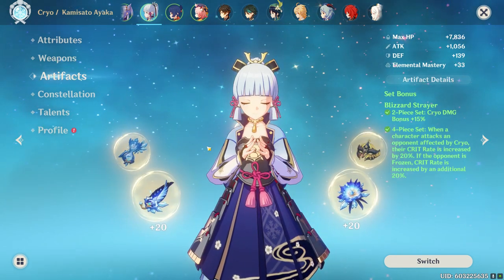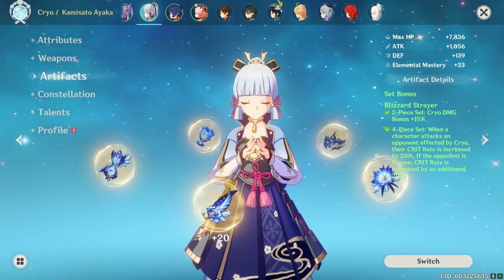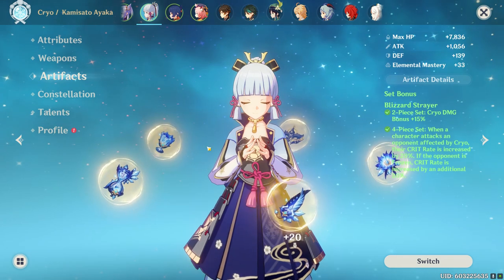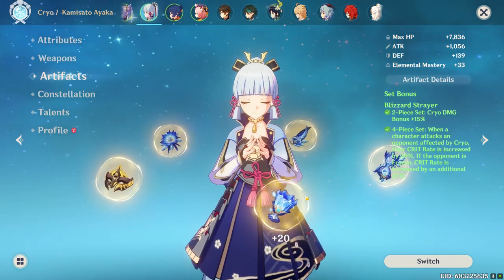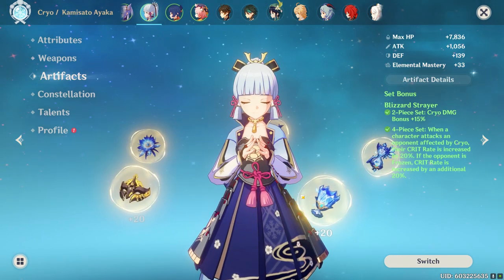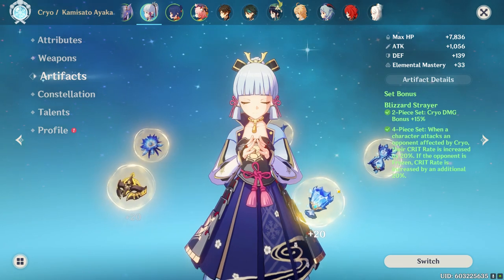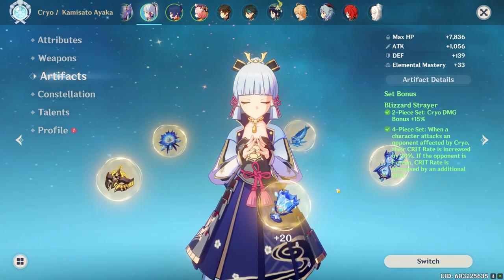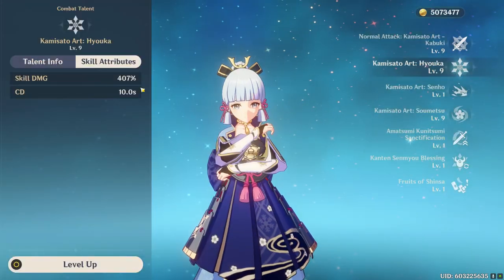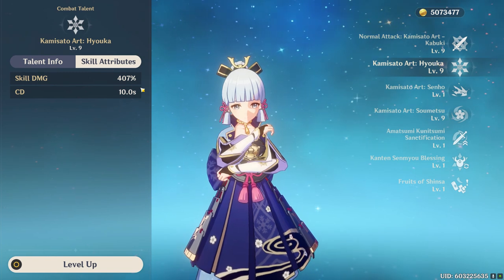Rather than using charts, I'll use Ayaka as an example to show why attack percentage might be more beneficial than going cryo damage bonus when you have so much of it. It's better to say I'm getting too much damage bonus in general, because damage bonus includes everything — cryo damage, normal damage, charge damage, burst damage, all of it. Let's add everything together to see how much damage Ayaka is doing with all the damage bonus she currently has.